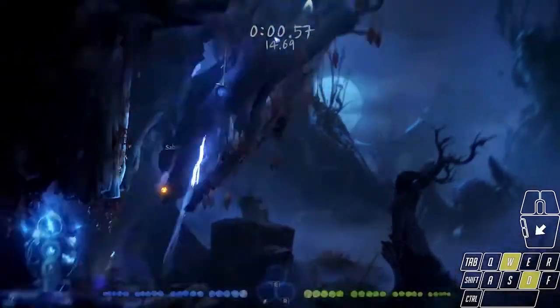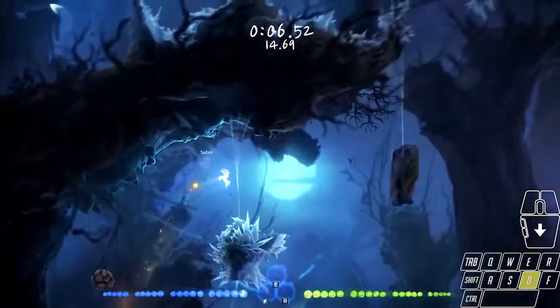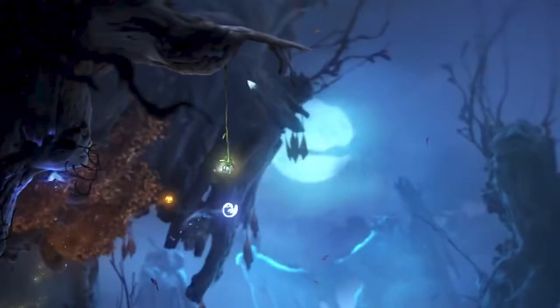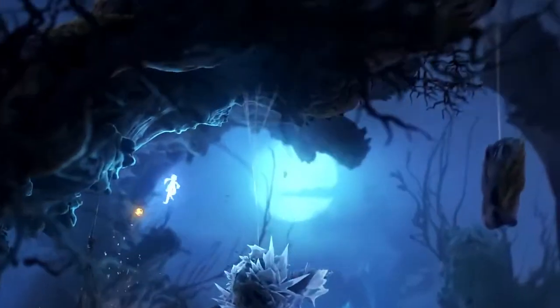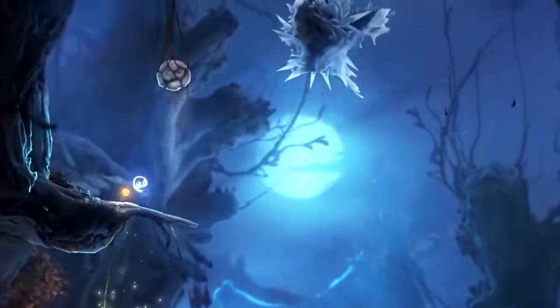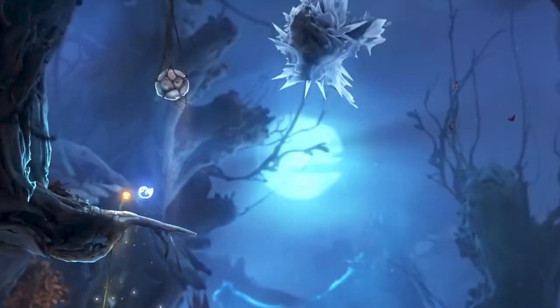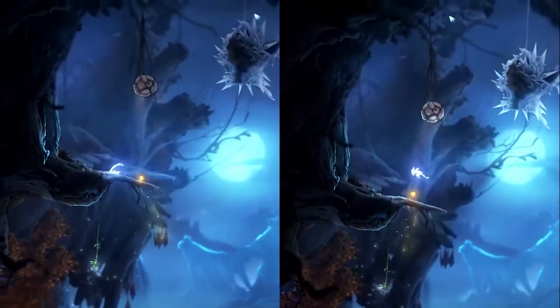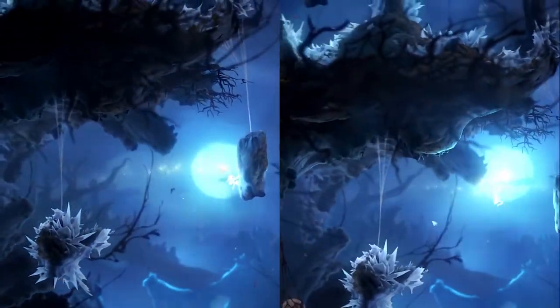Everything we've done until this point is pretty consistent once you've practiced these techniques enough, but this next part is one of the most inconsistent sections of the entire run, even with lots of practice. What the game wants you to do is bash straight up, double jump, fall down onto this platform, and then jump back up and burrow through the sandbar so you can keep moving over to the right. The problem is that it wastes a lot of time to let yourself fall back down onto the platform and then jump up again, so we want to either avoid needing to land on the platform at all, or find a way to land on it without the extra wasted airtime. I'll explain how to do both methods, but I find one method to be slightly faster when it does work, so that's why I used it in my final run.